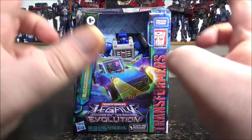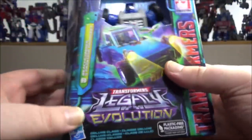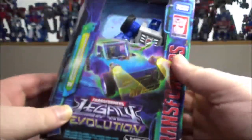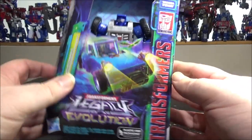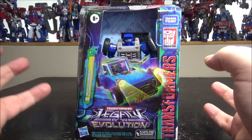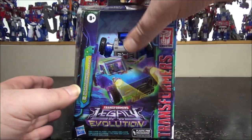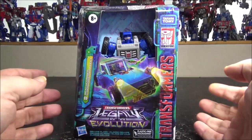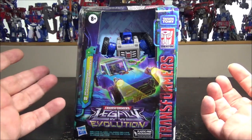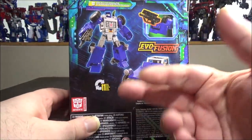Hello and welcome to another special video review. Today we've got the Legacy Evolution Beachcomber and Paradise Parakeet. We've got our first real good-looking Beachcomber from Hasbro, and he is a deluxe size, so he is much bigger than the usual legend size but very nice. We've got box art here and 11 steps.